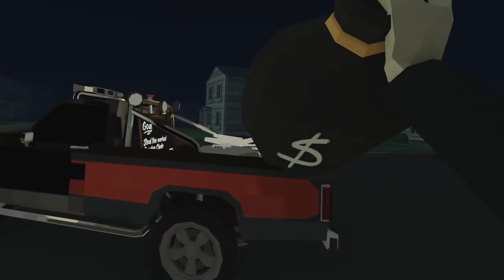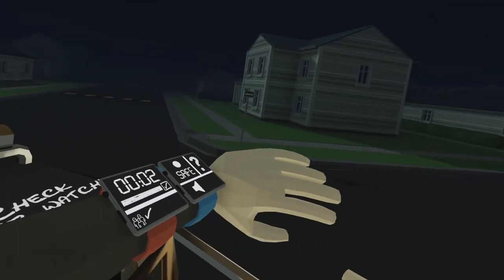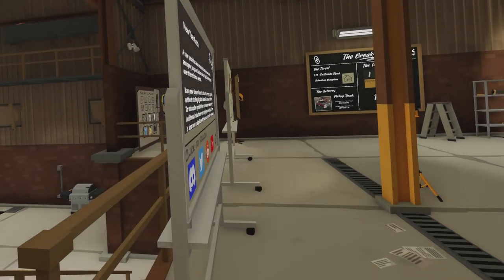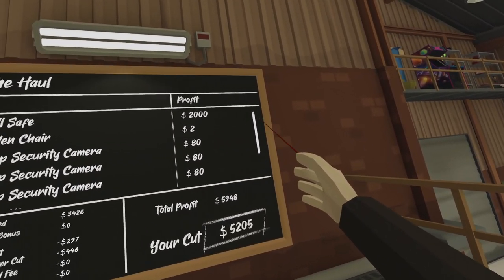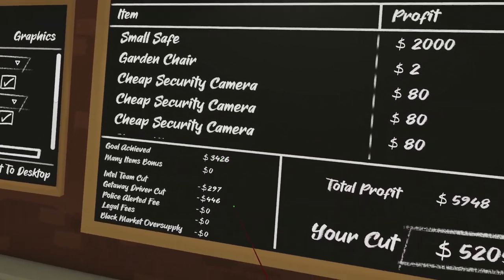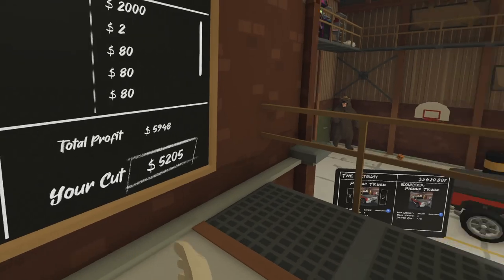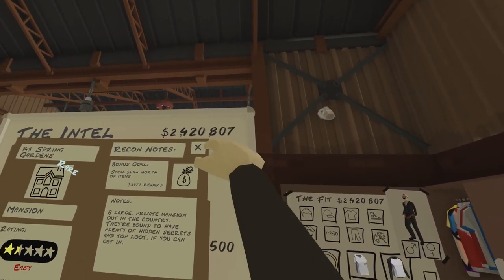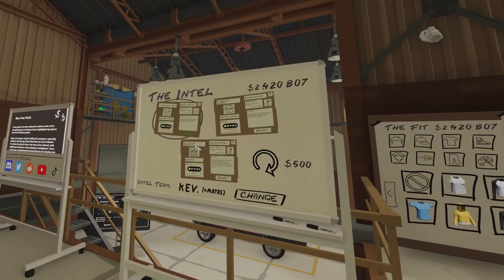I'm just going to chuck that in there. There's a getaway button here on the roof — start the countdown to getaway, check your watch. Three, two, one — and we're gone. So that's the gist of a simple mission. There's a summary of what we've stolen: the safe is $2,000, which will probably be the most valuable thing. Security cameras, cheap phones, cheap headset. The garden chair is worth $2, but somebody wanted to pay $3,400 for it, so that's great. Minus the cut for the Intel team and minus a cut for the getaway driver, we're left with $5,000 — not bad for an early mission. Early game that helps you buy tools and getaway vehicles, so it's still worth something.